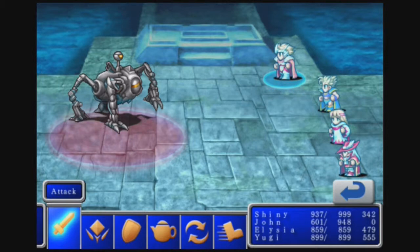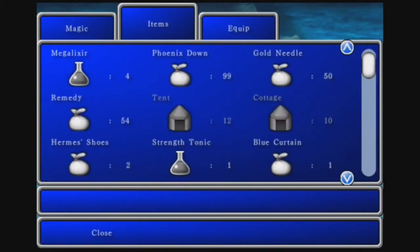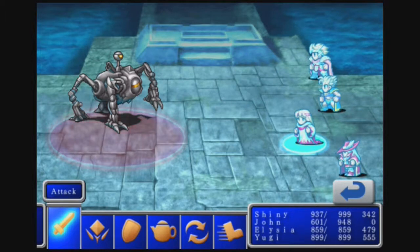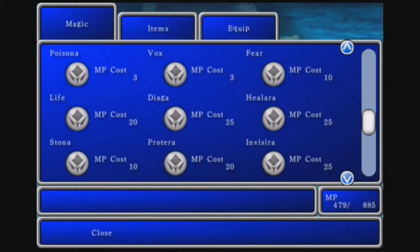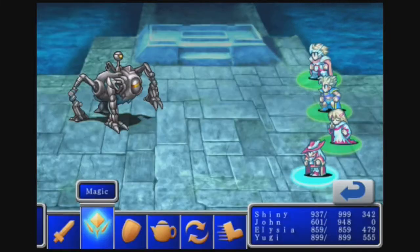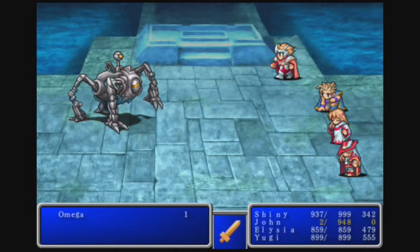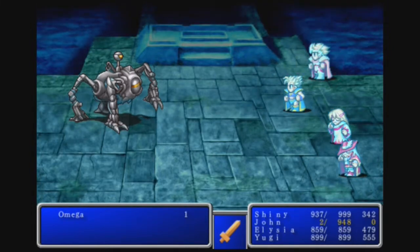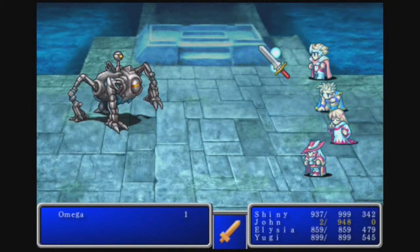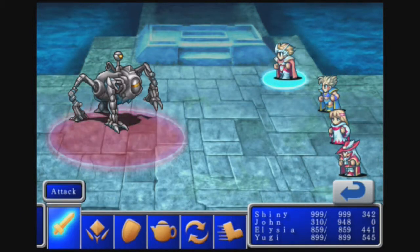Shiny has been Sabered twice, which is good, and he's also Hasted. I'm going to attack just to see how much damage he does. I'll use a Strength Tonic on Shiny. And then I'll get another Healaga going — that's basically all I need to use. And another Temper on Shiny. He's now Sabered twice, Tempered, and Hasted. The damage output is ridiculous. That is why this guy is freaking crazy.